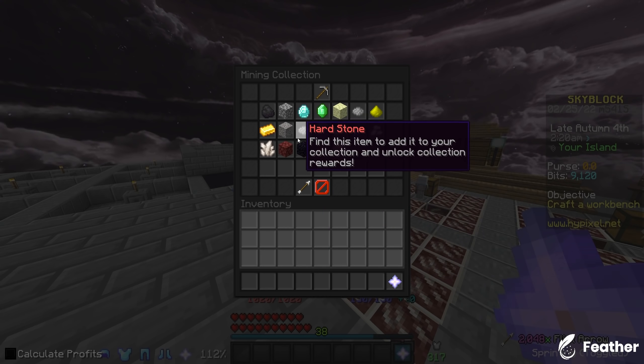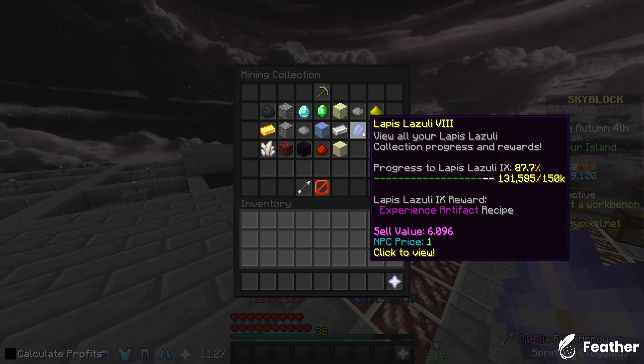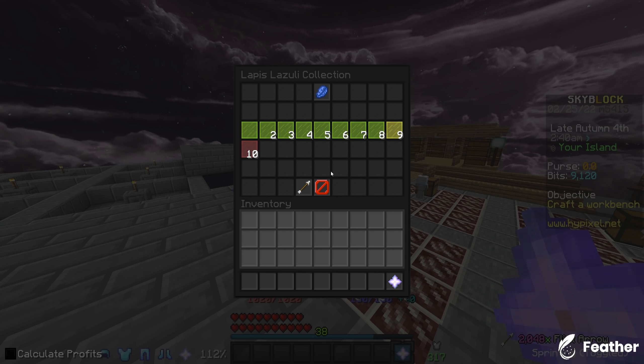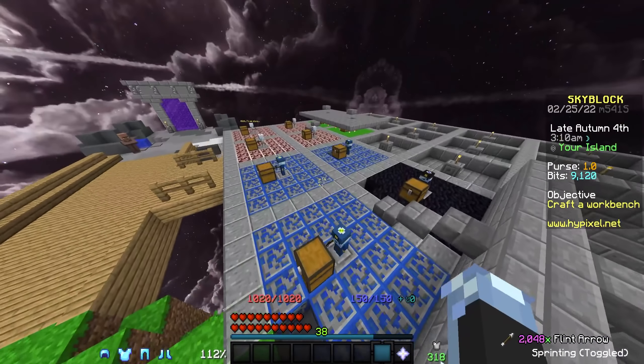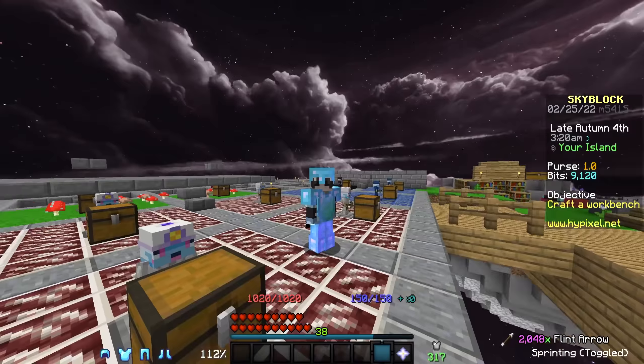During the last episode you already saw me unlock the Gravity Talisman, but I'm really close to the rest of the ones that I'm going for, and most of them I already have. The only one I don't have is the Experience Artifact, which I am pretty close to. I already went out and crafted the Piggy Bank, so that one's done. The next one I'm going to have to do is the Quartz one, or the Day and Night Crystal.